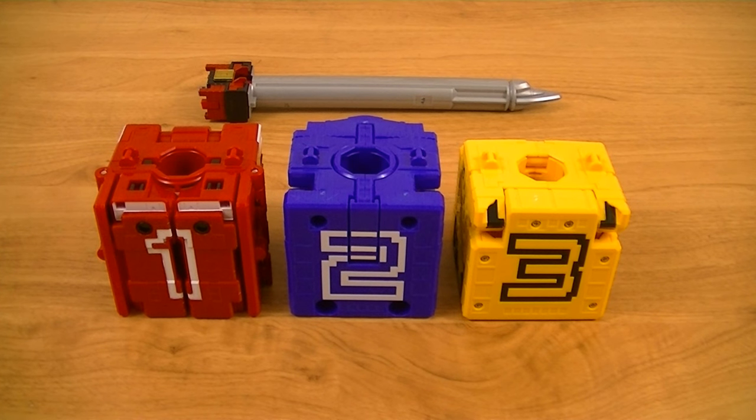Hey guys, K-Rexivity here with another review. This time I'll be doing the Juo Cube 1, 2, 3 Doubutsu Gattai Deluxe Juo King from Doubutsu Sentai JuoJer. This is the main mecha of the JuoJers, piloted by Juo Eagle, Juo Shark, and Juo Lion. This set includes 4 things: Cube Eagle, Cube Shark, Cube Lion, and the Big King Sword. So let's get started.